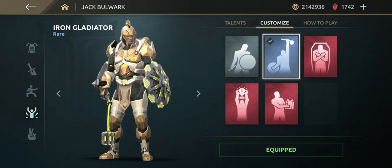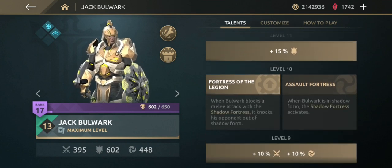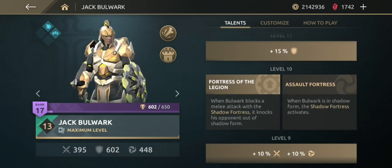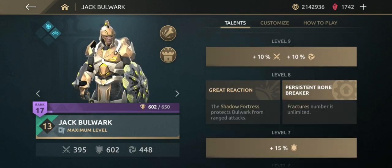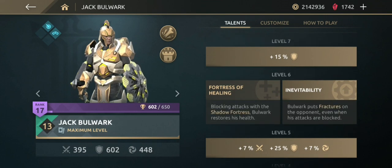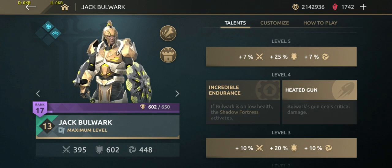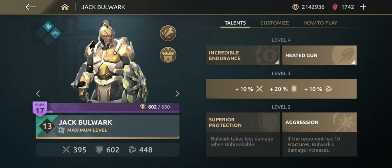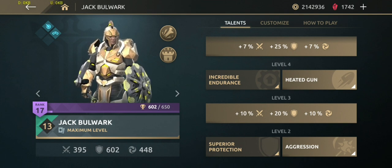Stances are jammed. Victory pose — I'm using the default iron gladiator. Let's look at the talents I'm using for this gameplay. At level 10: Fortress of the Legion. At level 8: Persistent Bone Breaker. At level 6: Inevitability. At level 4: Heated Gun. At level 2: Aggression. The attack damage of Jack Bulwark is 395, defense is 602, and shadow damage is 448 at maximum level — Bulwark and dojo level 13.